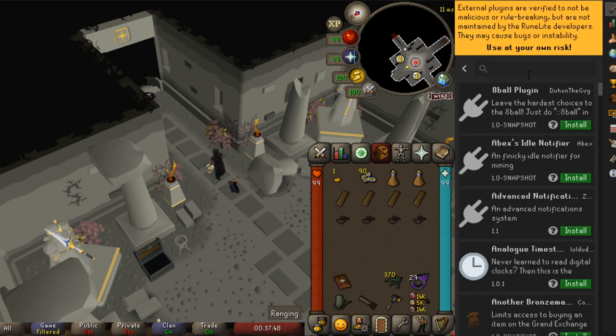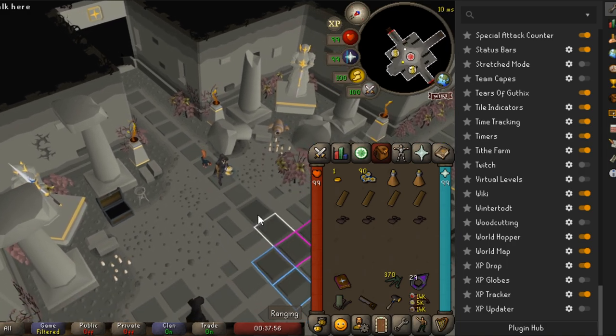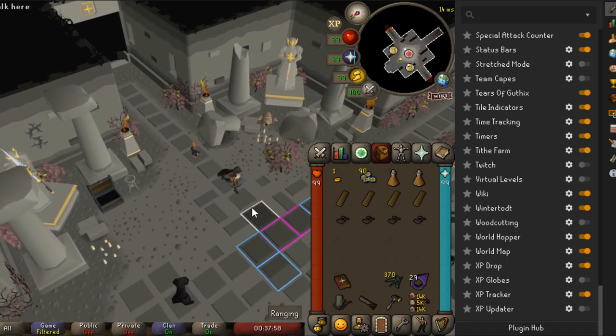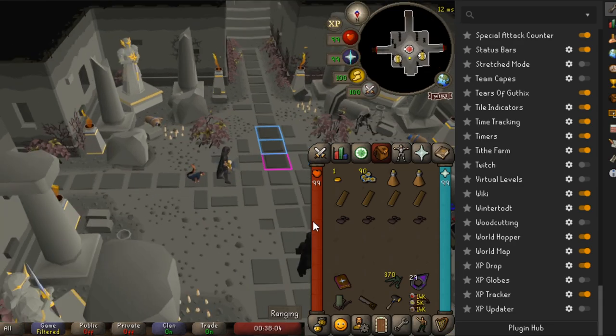If you go down to the bottom and click Plugin Hub and type in 'sepulchre,' there will actually be something you can add that will mark the arrows in the Hallowed Sepulchre. That's something very helpful, as well as marking the sword. Now that we have those plugins, let's go ahead and move on with the guide.